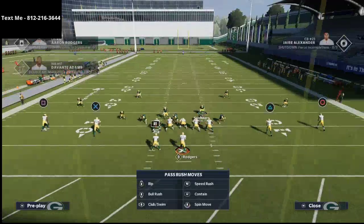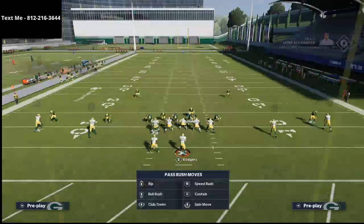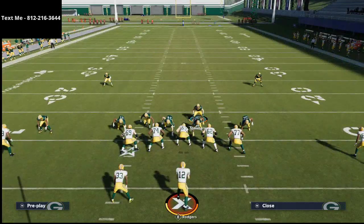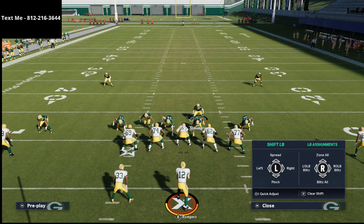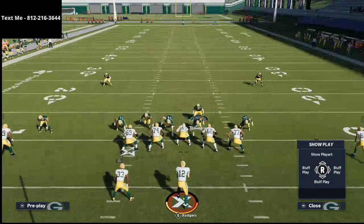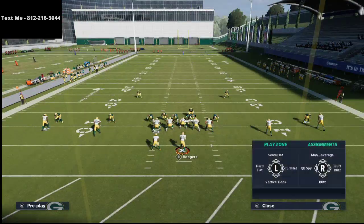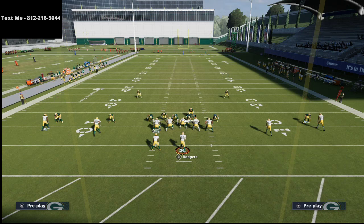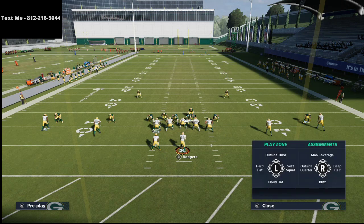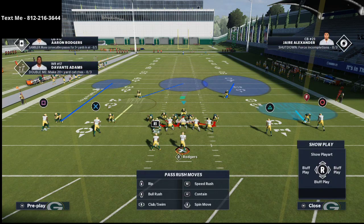Let me show you that one more time. I'm going to pinch everybody by hitting R1 and flicking down on the left joystick. Then I'm going to globally blitz my linebackers by hitting right on the left d-pad and then flicking the right stick down to blitz all linebackers. Then I'm going to turn this into a rolled cover three or cover three cloud — whatever I want to do.